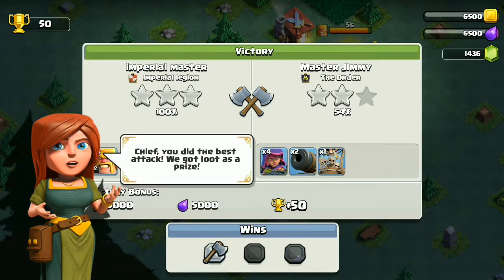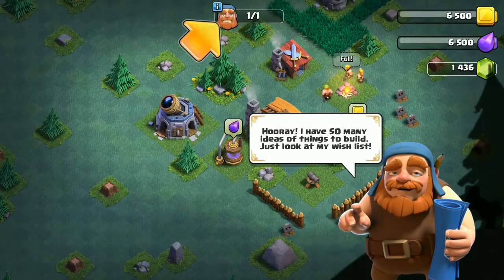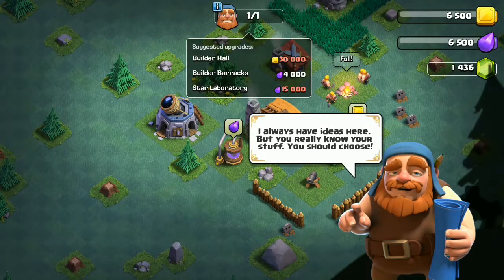Okay, we've got some loot. I have so many ideas of things to build — just look at my wish list. Build a hall, build a barracks — I always have ideas here. But you really know your stuff, you should choose.